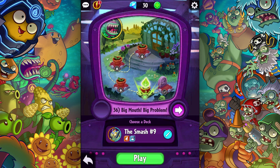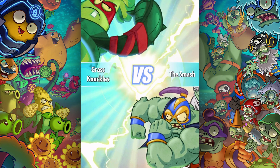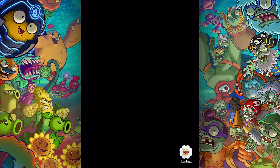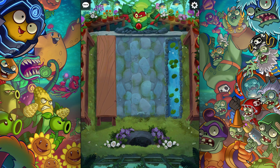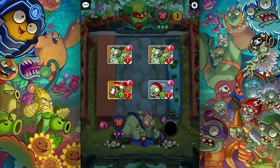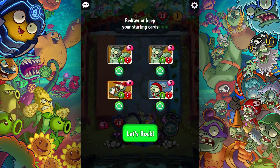Okay, I was actually having some difficulty against Grass Knuckles with the infinity deck, so I made a new smash deck that hopefully will handle him. He's pretty tough at times and I think what's really going to help me is invulnerability with the sports zombies, and also keeping the amphibious lane covered. Let's see if that works.